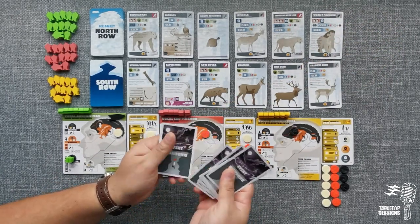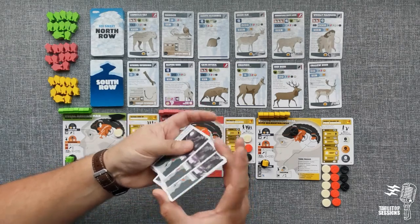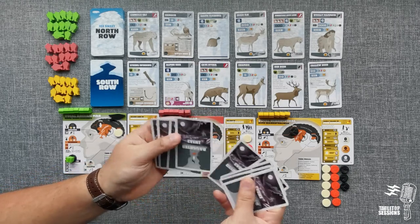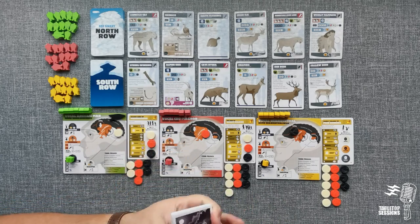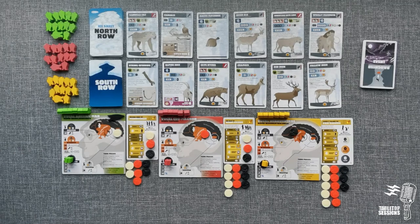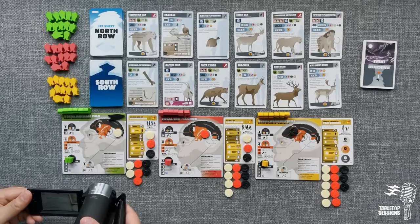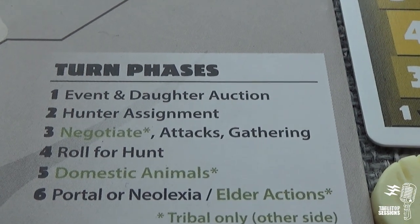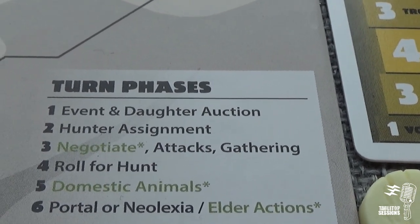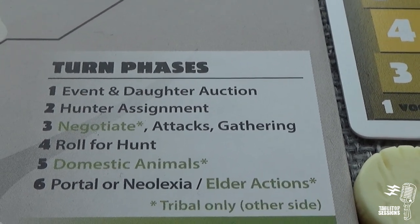It could get longer depending on the cards that come out. Every turn follows basically three steps: first the event and daughter auction, hunter assignment; then we do attacks and gathering; then we roll for the hunt; and then a portal or neolexia action. We don't need to pay attention to those colored actions quite yet.